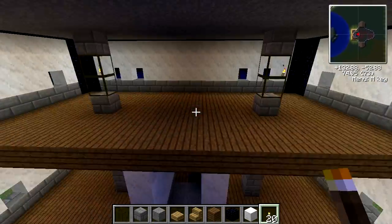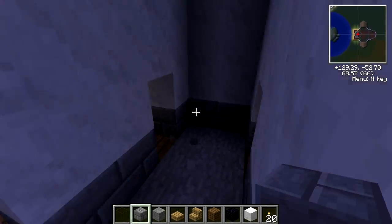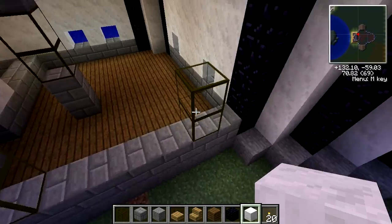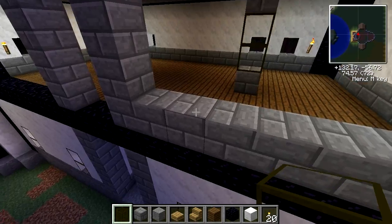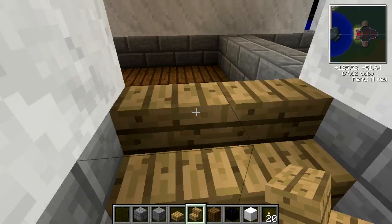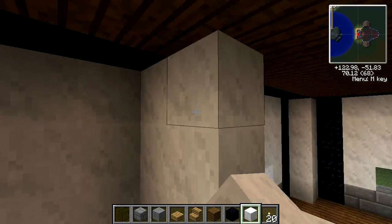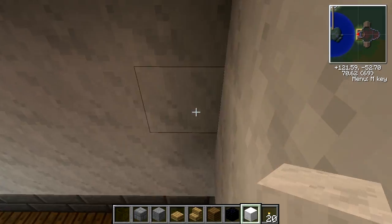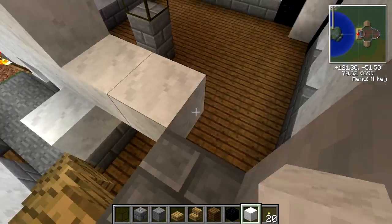I end up getting rid of the pillars in these classrooms and wanted to throw in some different design elements. Some areas the obsidian just doesn't work for me — I may go back and trim it a different color. I tried a double-wide stair but it doesn't work out too well because you have to bend backwards the other direction when you hit the wall.